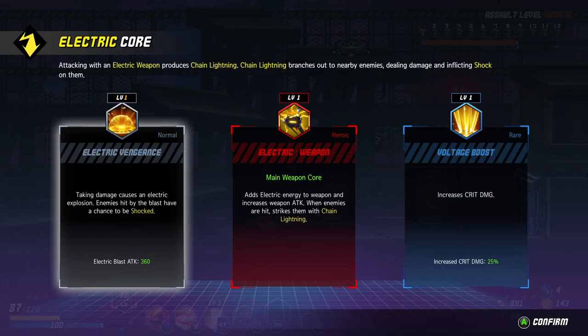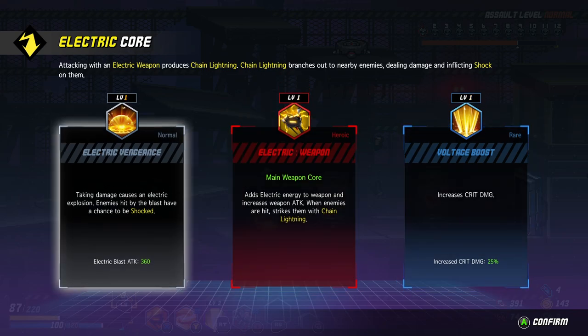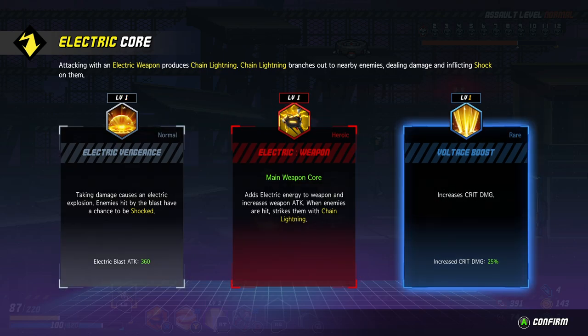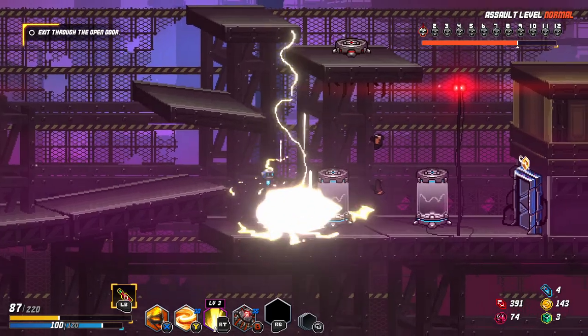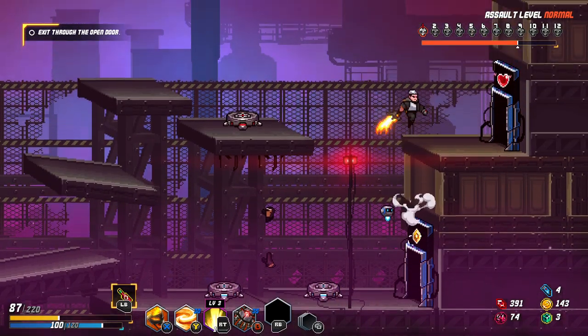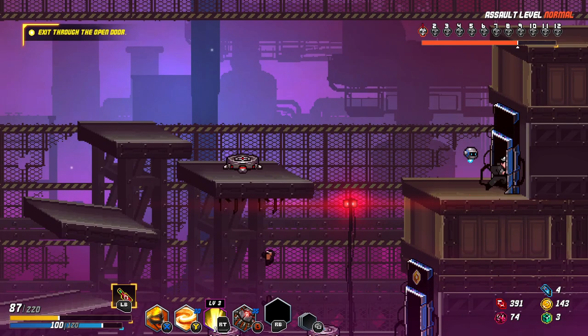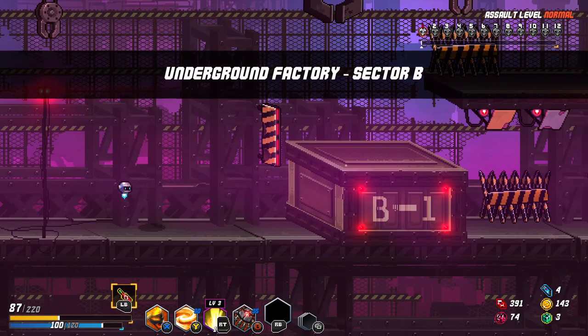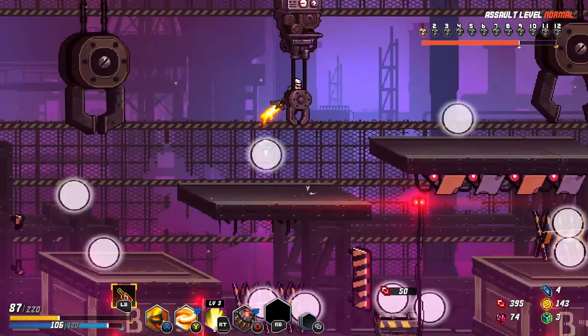Electric weapon — no. Increased crit damage — useless. Taking damage causes an electric explosion, enemies hit have a chance to be shocked. Let's go for explosive damage when getting hit. Electric core or healing — I would say healing. I should have taken the healing here too, but that's me. I thought it was gonna pay off, but whoops — instantly got hit.